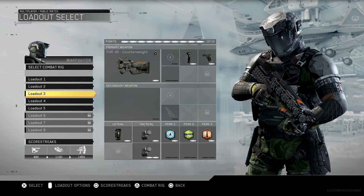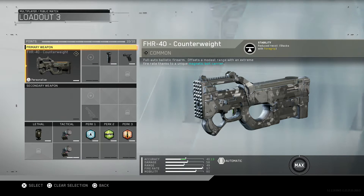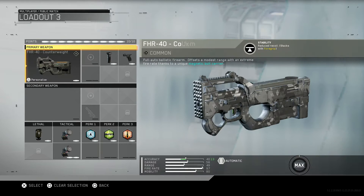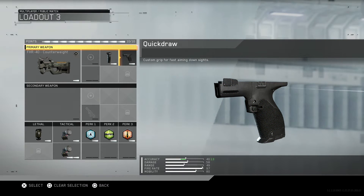What you're looking at now is the FHR 40 with the counterweight, which actually reduces your recoil and stacks with the foregrip. This gun has 97 fire rate which is absolutely mad, and it's reduced hugely by the foregrip and its built-in stability. It also has quick draw to accelerate ADS time.